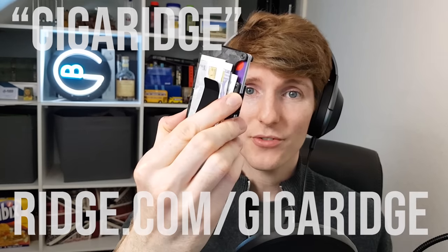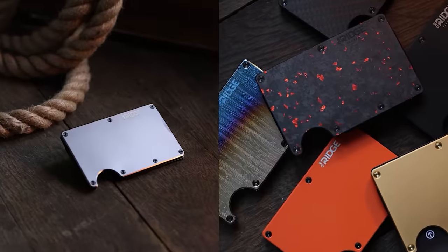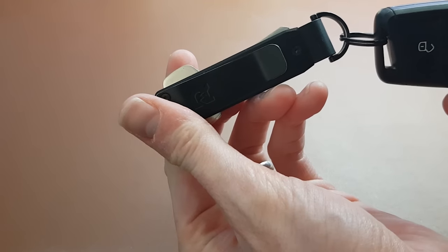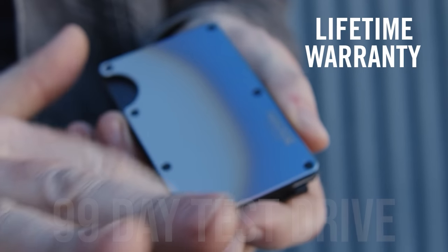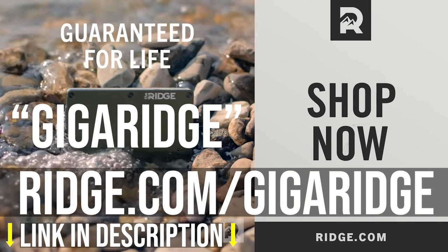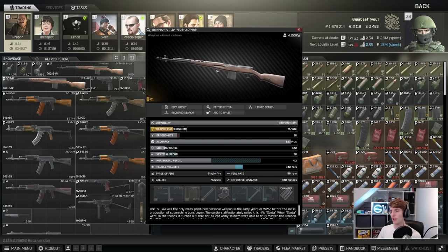I've been using the Ridge Wallet and the Keycase for a while and I absolutely love mine. It holds up to 12 cards as well as cash on the money clip, and has loads of different styles. The Keycase securely holds one to six keys — I've streamlined mine down to just two, stopping them from jingling around. The Ridge team offer a 99-day test drive period after which you can get your money back, and a lifetime warranty if you love it. Join the 80,000 strong five-star proud owners at ridge.com/GigaRidge.